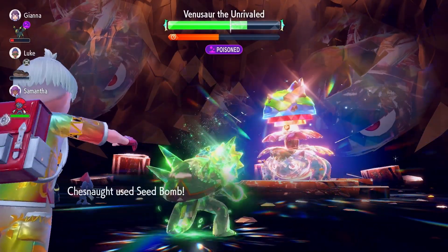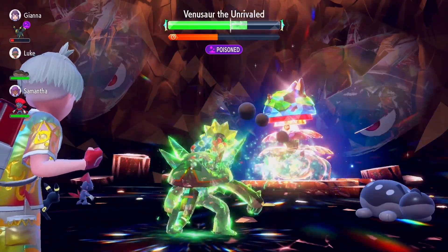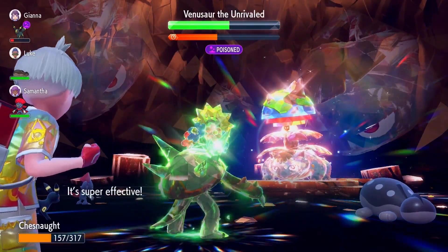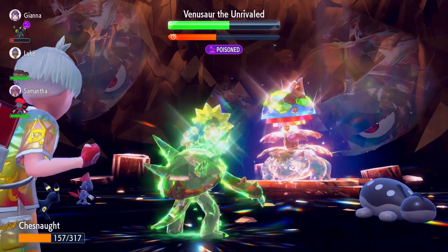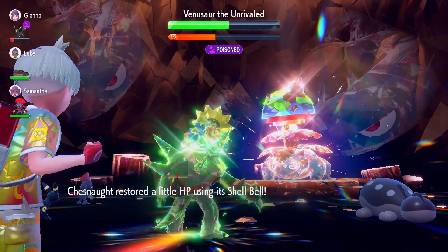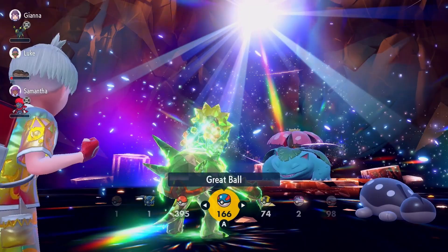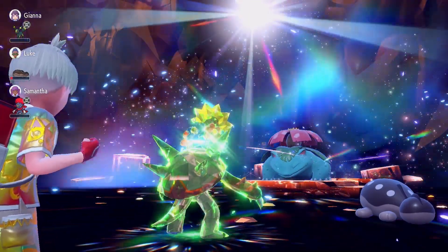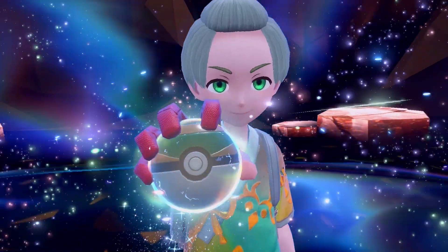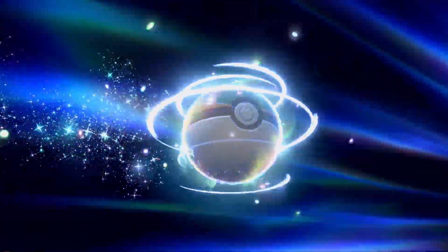He is literally free for the picking now. This damage is going to be gnarly — that is a disgusting amount of health taken off. He does set up Sunny Day again, trying to get his speed back over you, but at this point it's too little, too late, Venusaur. You're just done. And here we go — this should be him out for the count.